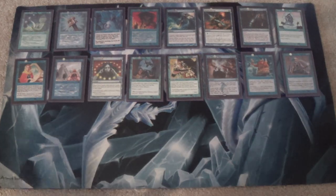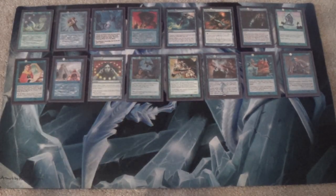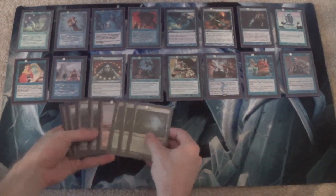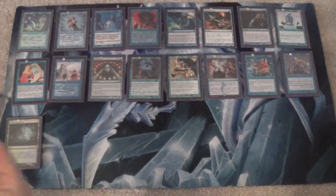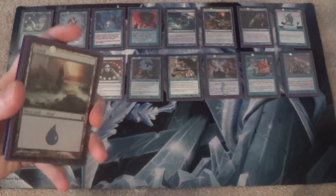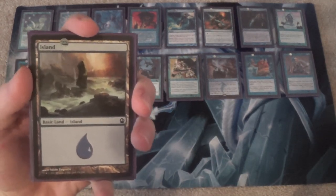All of this is in the main board — we're about to get to the sideboard. We have eight blue fetches — you can have these be whatever you want. And then we have nine Islands — you can have these be whatever you want. I decided to go with that one because... well.